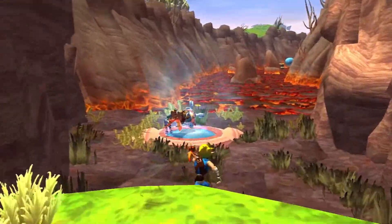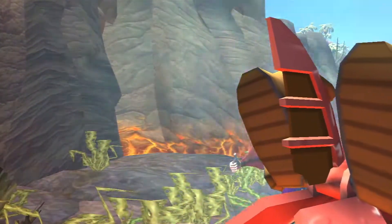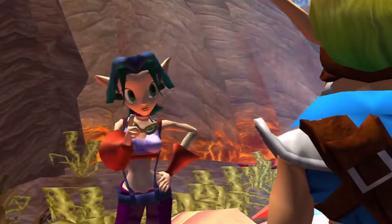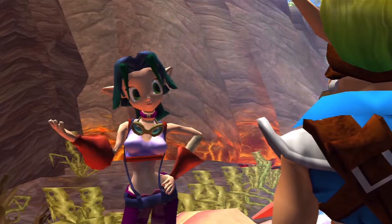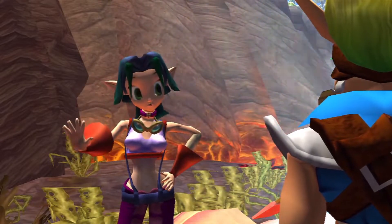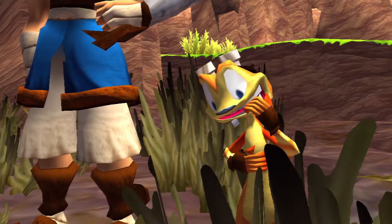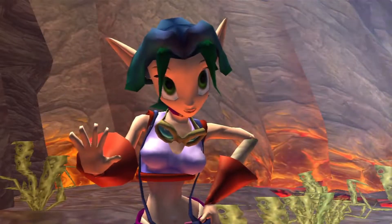Once we complete the second set of levels we'll travel to Mountain Pass, which is similar to Fire Canyon. You can protect your zoomer until it reaches 500 degrees, so try to keep her cool — flying over open lava will definitely heat you up fast. Hit 500 degrees and it's over.